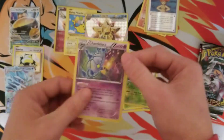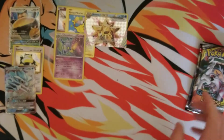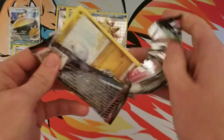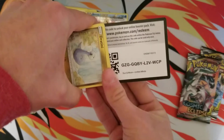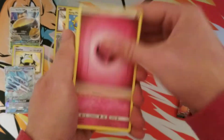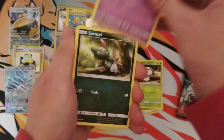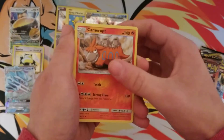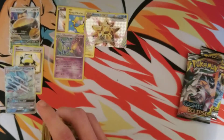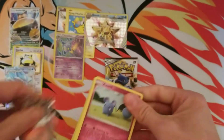We got a Tangela and a Hollow Chandelure — we're getting hollows! Next pack is Unified Minds. From that pack: Fairy Energy, Dedenne, Lurantis, Giant Bomb, Dratini, Fungus, Honchkrow, Sneasel, Magnemite, Camerupt, and Drapion. Hopefully Cosmic Eclipse can come through in the clutch for us.